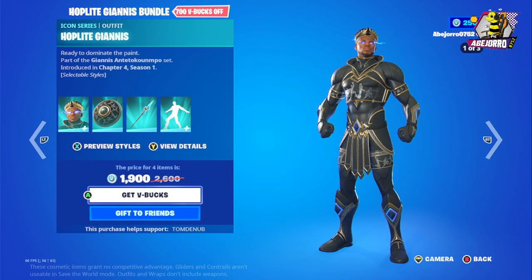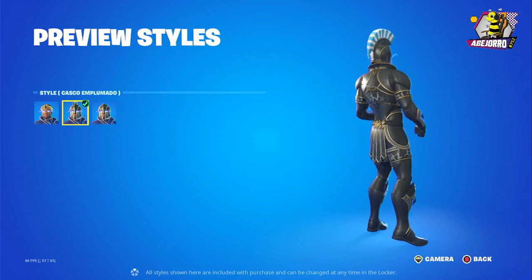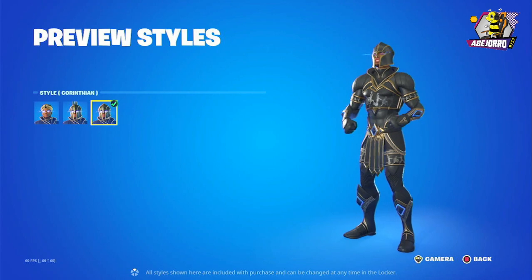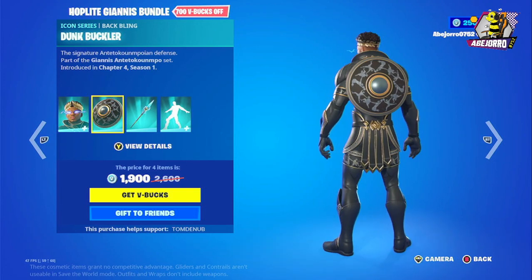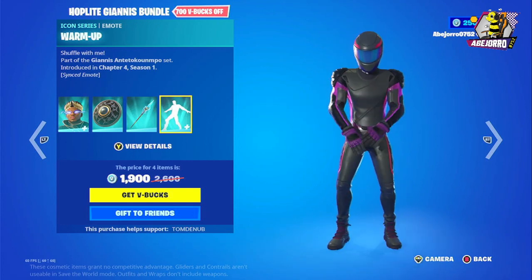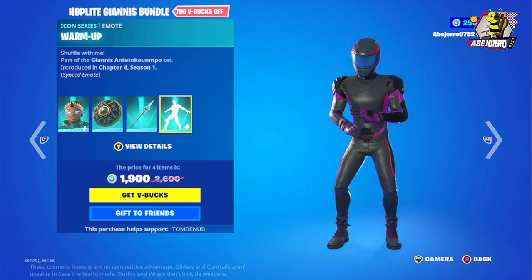Then we have the Hoplite Janice in three different styles, including the Corinthian style. The back bling is the Dunk Buckler, and it also comes with the Diamond Doru and the Warm Up emote. The bundle is 1800 V-Bucks.